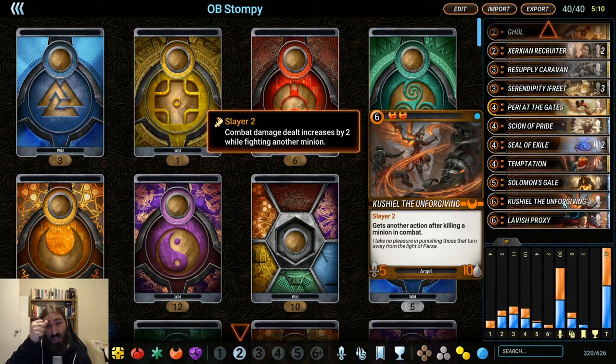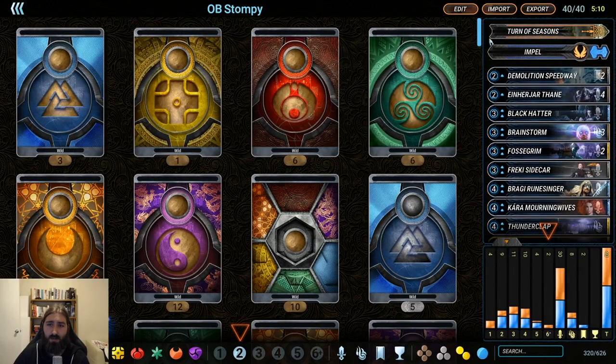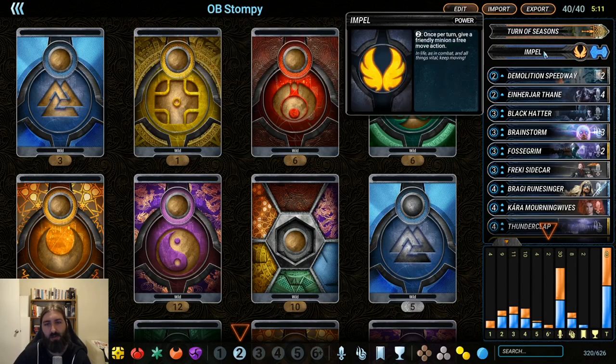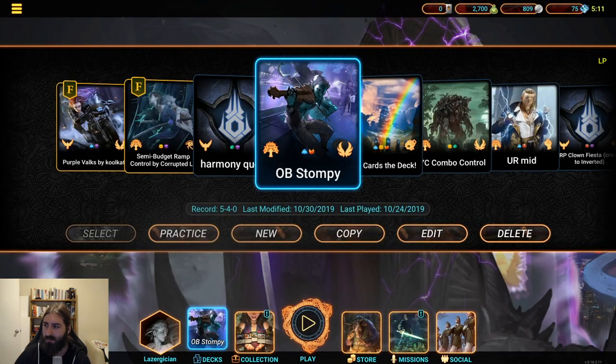Two Shell for board control because it's absurdly chunky and really hard to remove without hard removal. Lavish Proxy because we are a little bit susceptible to getting run over by aggro — if we have a Lavish Proxy that we can defend, they can't really do anything but die. For path and power, running Turn of Seasons — maybe should change after the nerf but I don't really think so, I think you'll usually want the draw from Fall more than recursion from your graveyard. And Impel because being able to move around is crazy good. So that's the deck — we're gonna give it a run and see how it goes.